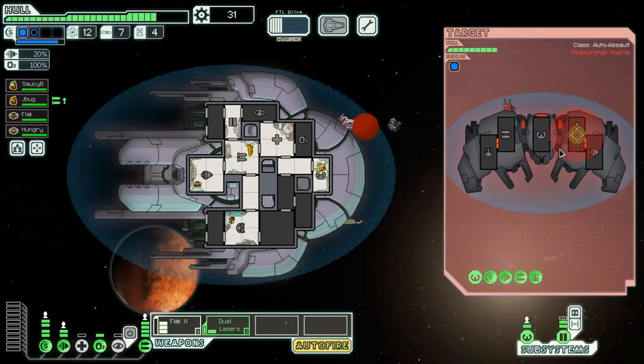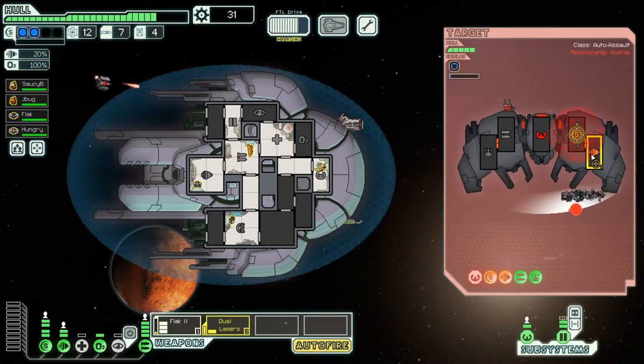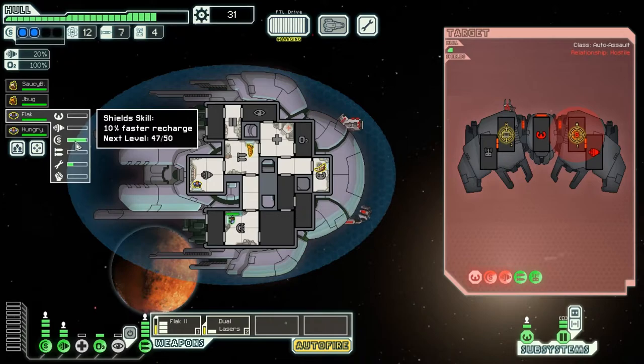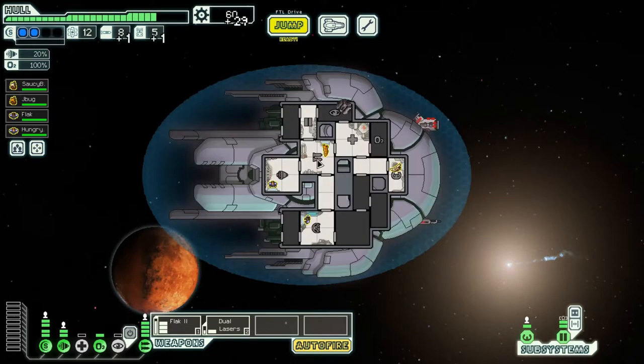We're gonna use the Flak 2 on the shields. Oh my gosh, I just destroyed that. And then no more dodge for you. Auto fire still on, but we're gonna turn it off for the dual lasers, cause the Flak 2 takes a little bit longer to charge. We'll come back. Flak firing. Let's take the shields permanently down. One more shot, they should be done. I'm almost level one for shields. There they go. Clean, nice start to a Wednesday morning stream. The ship explodes, leaving behind a substantial collection of useful scrap material.